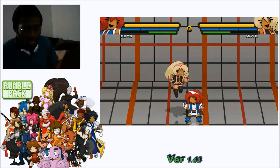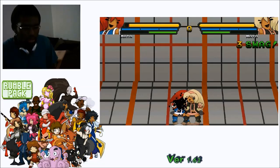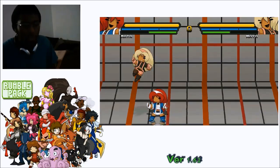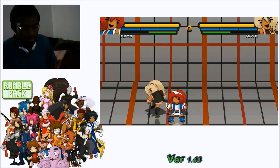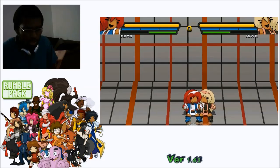All you have to do is AB, forward C, BC again, and you get a free nice little damage combo. You can extend it using her Orion kick, which allows you to re-combo. If you do ABC, AB forward C, to BC, to Orion kick, it still allows you to combo — and I'll show you what happens.